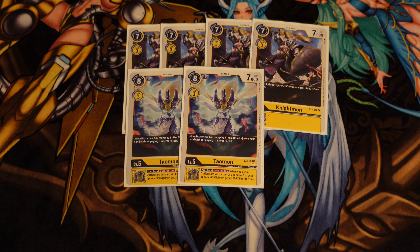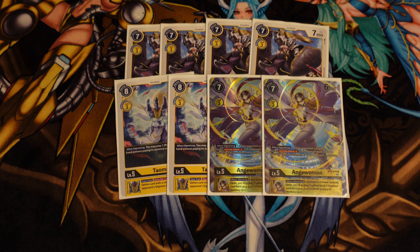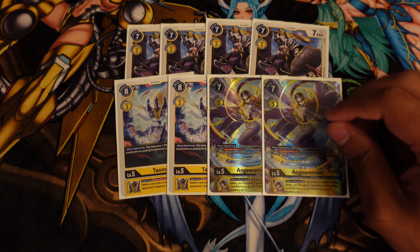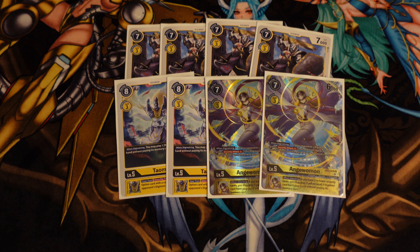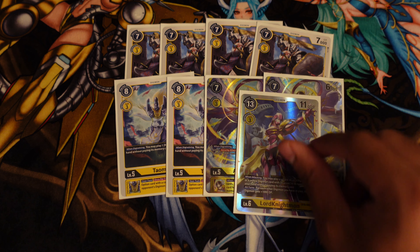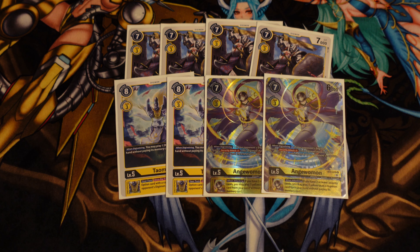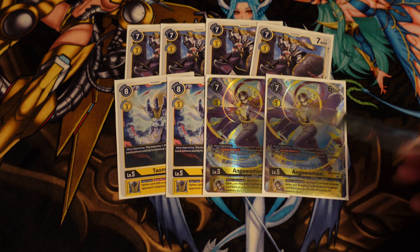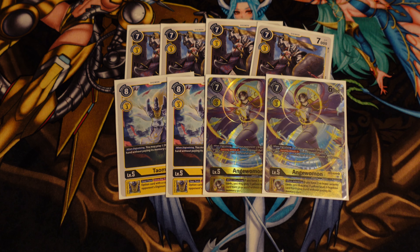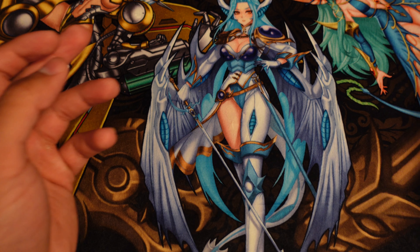Playing two copies of Anjumon. Anjumon's security attack minus two is really relevant against a lot of decks, but the main effect you're using here is the inherited one — when attacking, you get to play a level three Digimon from your hand as long as you've got three or fewer security cards. Comboing this with Lord Knightmon to play two things off of one swing is really important in a meta with a lot of removal.